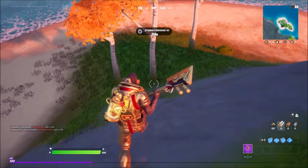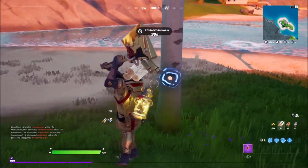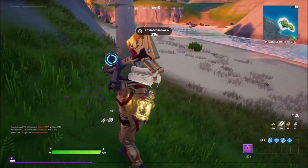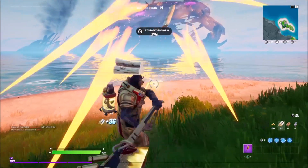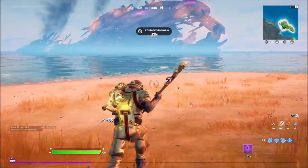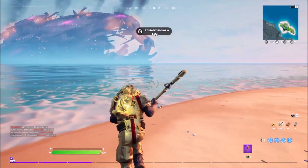We'll use the pickaxe first, because why not? It's easy to use. It's a nice little axe. Makes a nice little electric — whatever you want to call it — when you use it. Pretty cool, I kind of like it. Not too bad. It might fit with some other skins we've seen. But yeah, we're going to use the brand new emote. We'll use it right next to the ocean — why not?